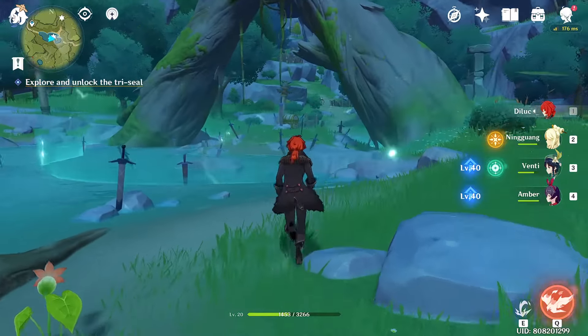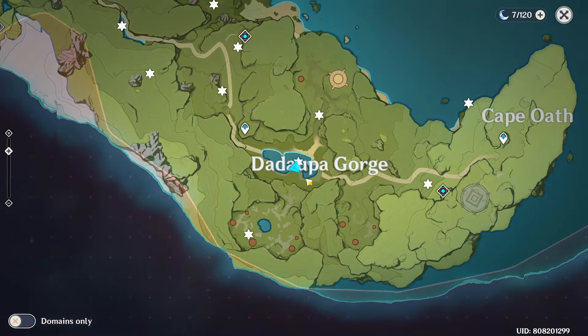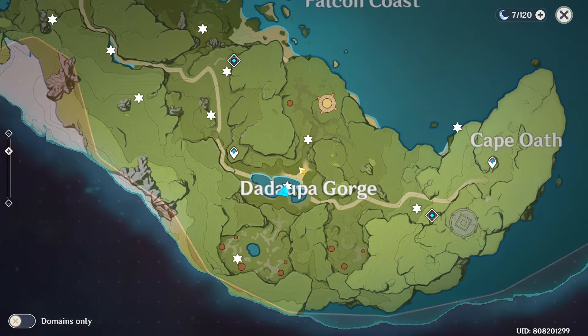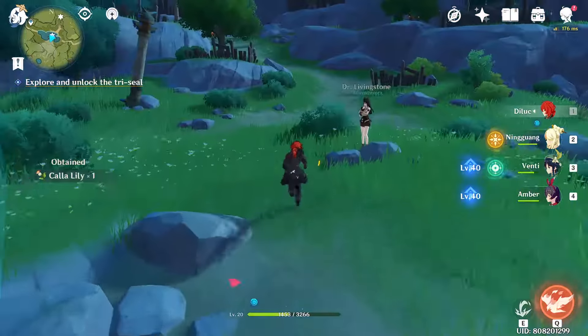There's a seal on the chest — there are three seals but I've done two of them already. You want to go to the top, the bottom left, and the bottom right. Let's go to the bottom left.